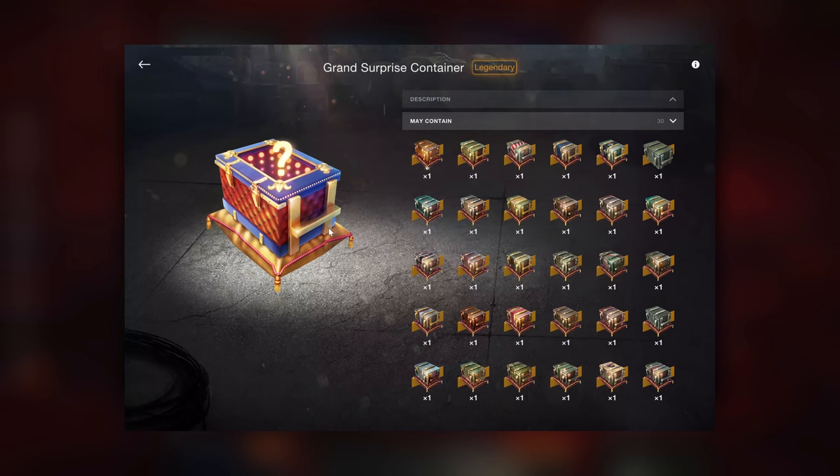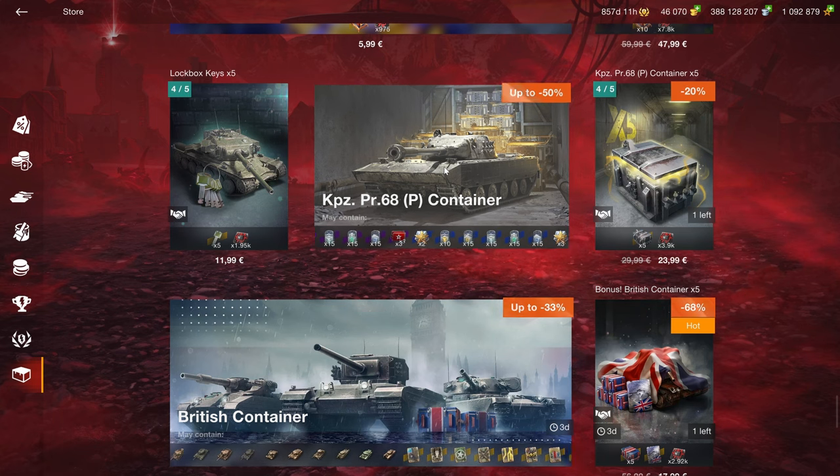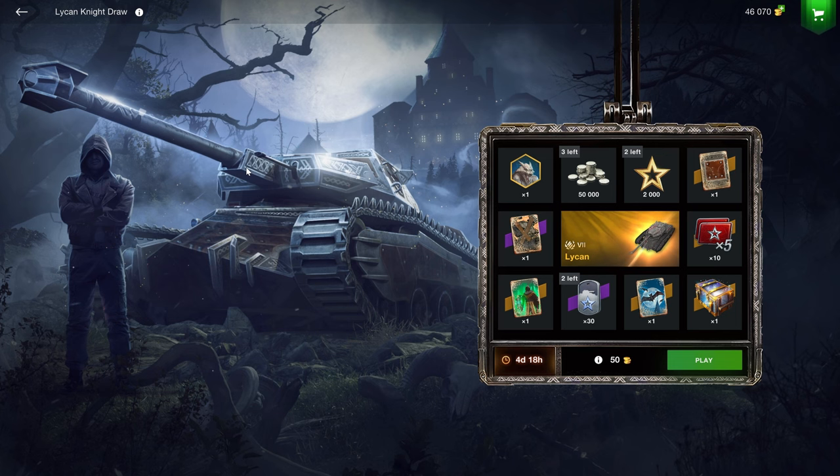These have 20% drop chances, so they're not as terrible as the majority of crates, but they're still crates — we will most likely not get anything of value. Do you want to spend 60,000 gold, which is the equivalent of 180 euros, to get the KPZ 68 — which is mid at best?